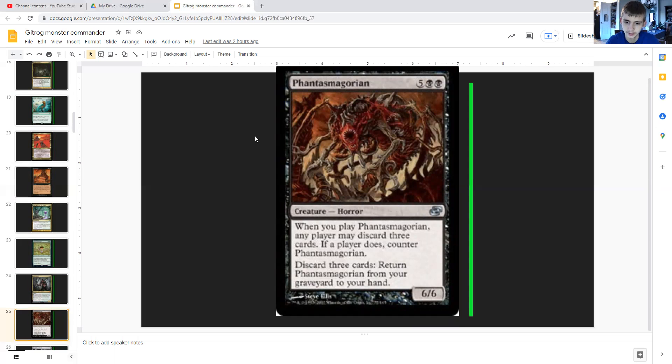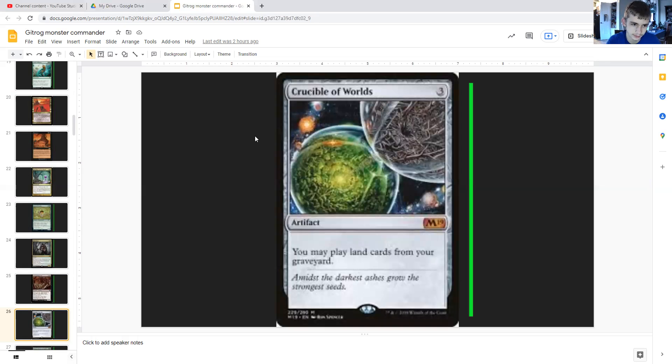Phantasmagorian costs five generic and all black — it's a horror, 6/6. When you play it, any player may discard three cards to counter it. However, you can discard three cards to return it from your graveyard to your hand. This is a good way to whittle down your opponents' resources — if they don't want a 6/6 they have to discard, and if you discard lands to retrieve it Gitrog draws you cards. This can majorly reduce the amount of time opponents have to shut you down.